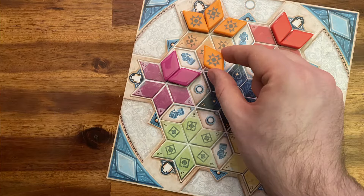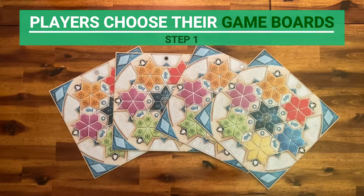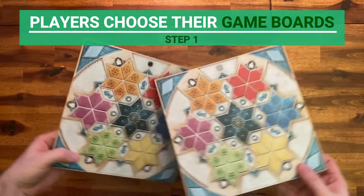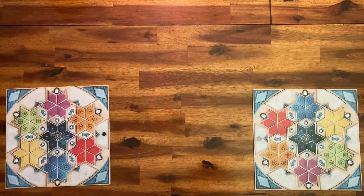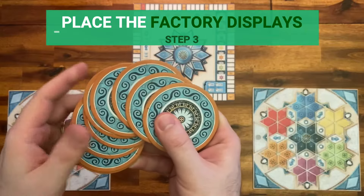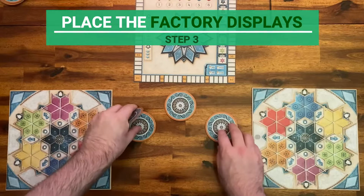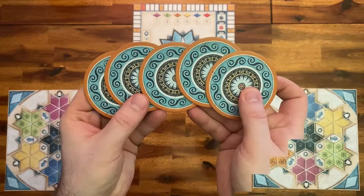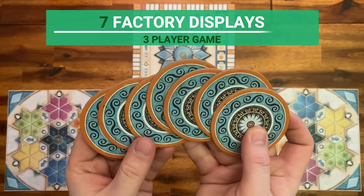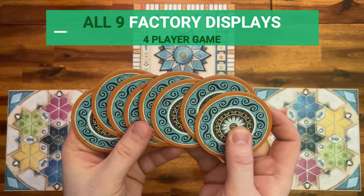Let's start with the setup. Each player chooses a player board in one player color, as indicated by the colored circle, and places it in front of them. Place the scoring board near the center of the table. Place the factory displays in a circle around the center of the table. In a 2 player game, place 5 factory displays. 3 player games use 7, and 4 player games use 9.